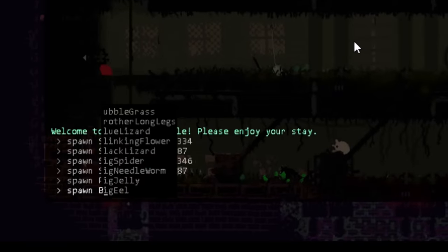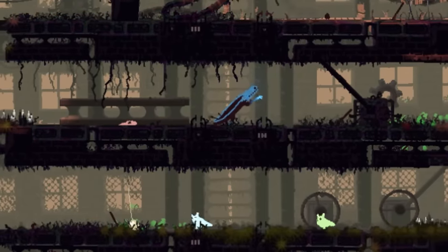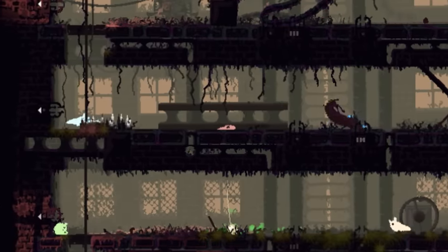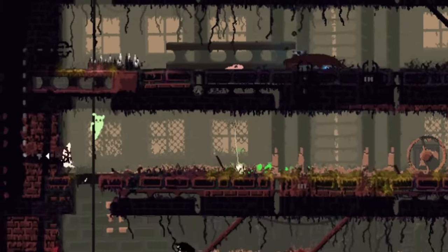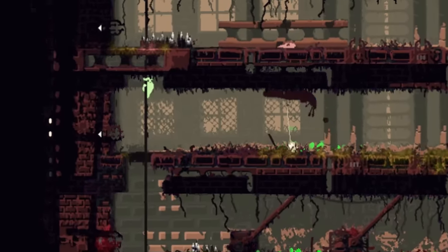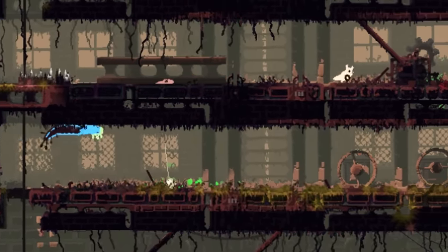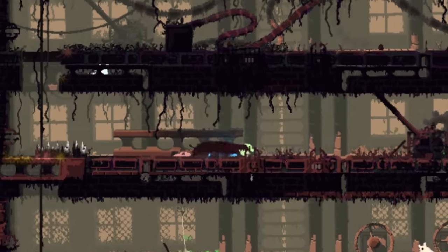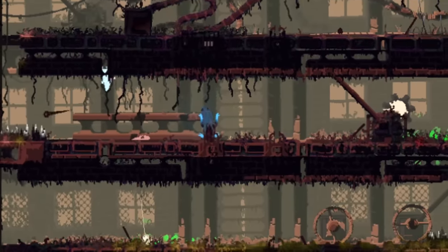Next, let's have a blue lizard. Do not underestimate their smaller size — blue lizards are known baby killers. Unfortunately, Jib's earlier success doesn't prepare them for the attack, and the blue lizard quickly snatches them up and does away with them before any of the other pups have a chance to help. Witnessing the elimination of their sibling, the pups go on the offensive.